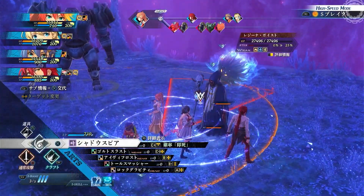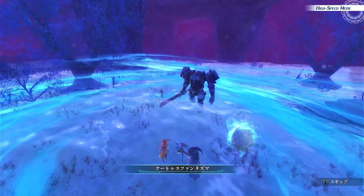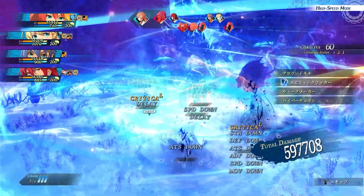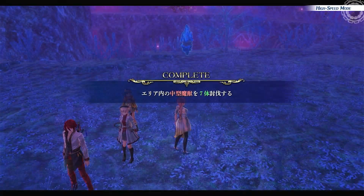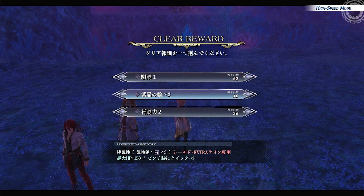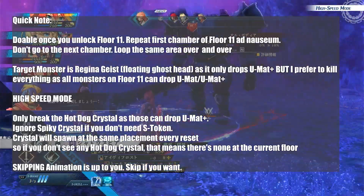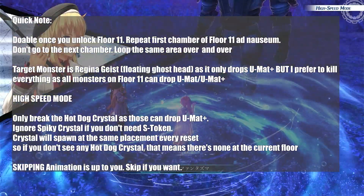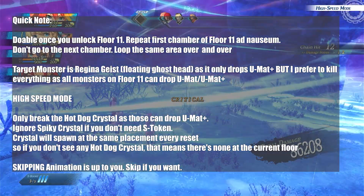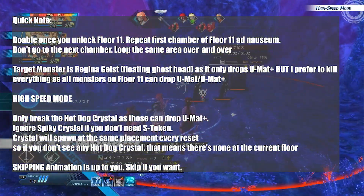You don't have to boost yourself or abuse CAST or whatever. Just lower the difficulty to Very Easy, break everything, and you'll fulfill the condition. Don't need to go to other floors — just break the oblong crystals, kill enemies in one shot, and run around breaking everything until you have enough.